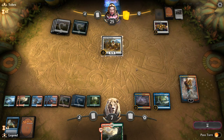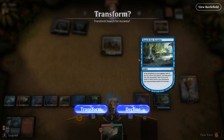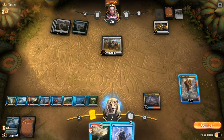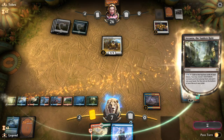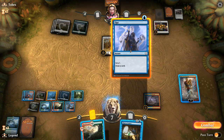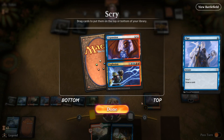Opponent plays another Warleader, which we may have to kill with Ral. Azcanta transforms, and we find an Opt. Lots of decisions — whether we want to activate Azcanta first, Opt first, or use Ral. I don't think I want to plus Ral in case we need to minus on the Warleader. So I'll start by activating Azcanta. If we find a Nexus of Fate, the turn is going to be pretty straightforward. Let's lead with an Opt.